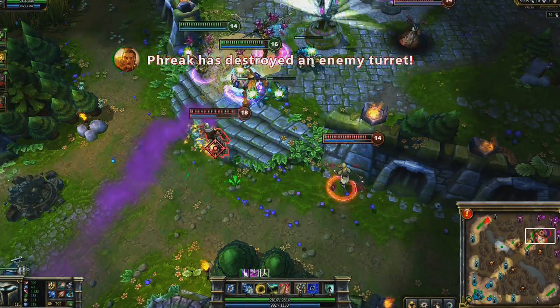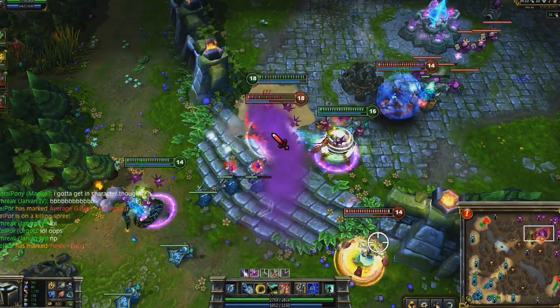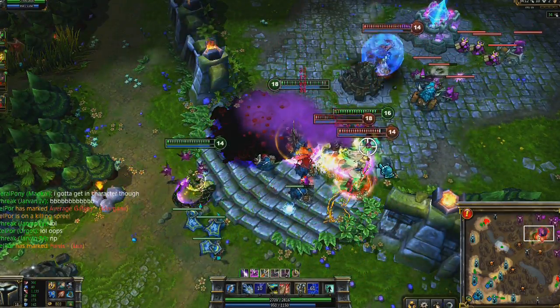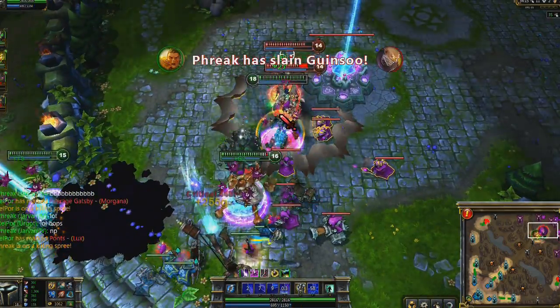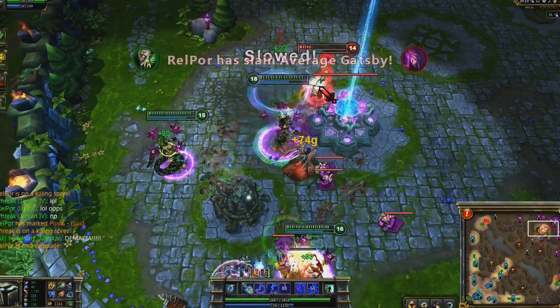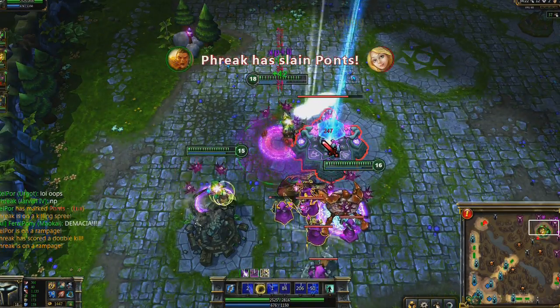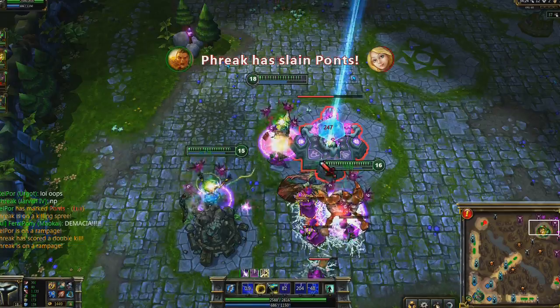Jarvan's wealth of crowd control effects make him an excellent teammate all around. I open with Golden Aegis, slowing Lux and Singed. Though I intend to also hit Lux, Demacian Standard with Dragon Strike helps us kill Singed. From there, I land Cataclysm to trap both Morgana and Lux. Noting that we can't kill Lux quickly enough, I use Exhaust before she gets out of range, picking up the kill with Dragon Strike.